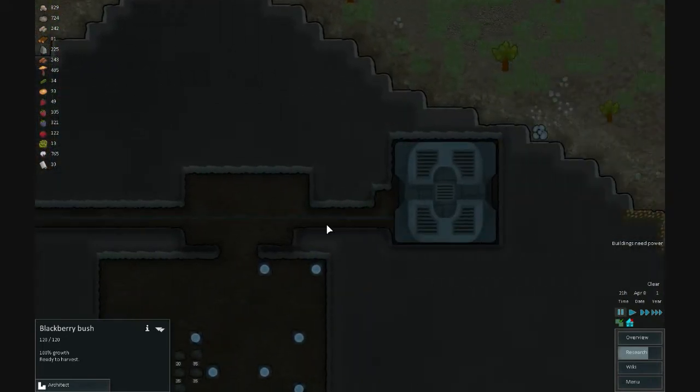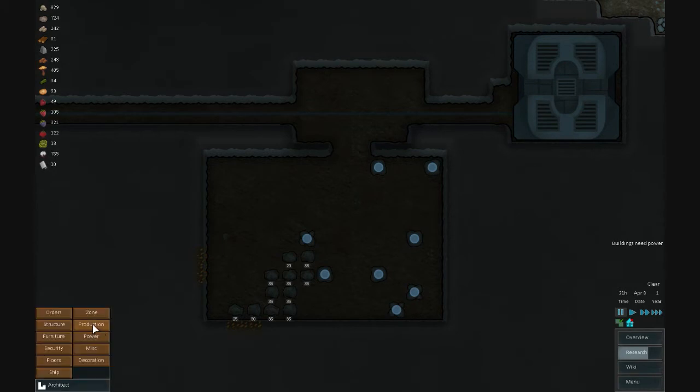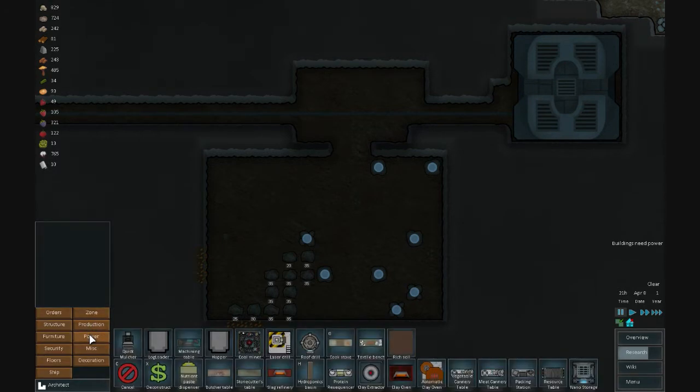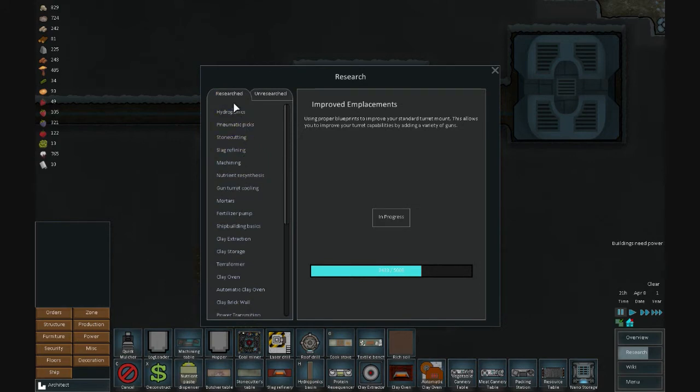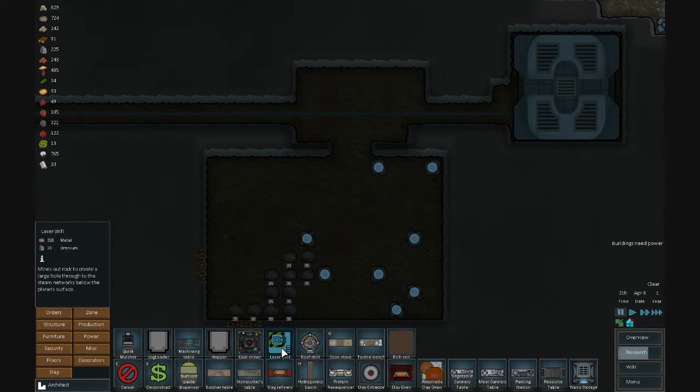Down here I found another geyser and dug down to reach it. I was making another room because one of the cool things from the Map Gen Pack is that if you go to Production, you can research Mining and Digging. Once you research Digging, you unlock Drilling, then Laser Drilling. When you get Laser Drilling, you get the Laser Drill, which takes a huge amount of power and about seven in-game days to drill a hole. The laser drill then disappears automatically once the geyser is built.